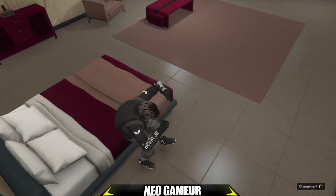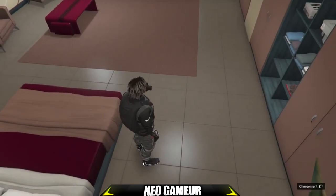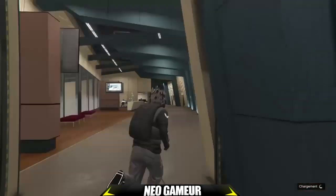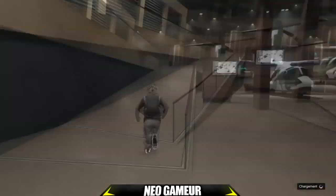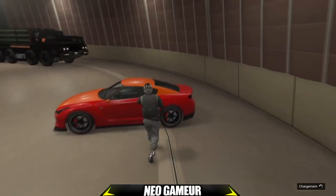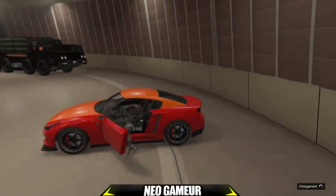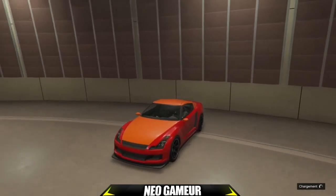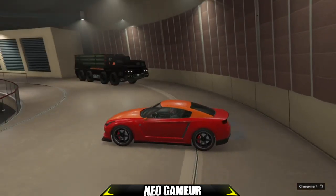Faites le bouton Triangle pour que votre joueur descende du lit. Vous êtes bien buggé, vous n'avez plus la mini-map — c'est parfait. Maintenant vous vous dirigez vers votre Elugie RH8, vous montez à l'intérieur. Vous allez faire une petite manipulation hyper simple : rejoindre une personne en mode de visée différent de vous, dans votre liste d'amis ou dans votre communauté. Pour ma part, c'est ma propre communauté NeoGamer. Il faudra maintenir le bouton R2 tout le long.